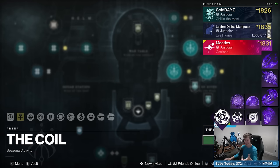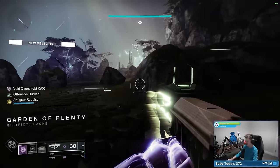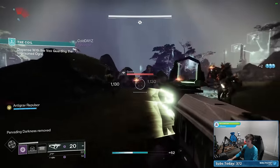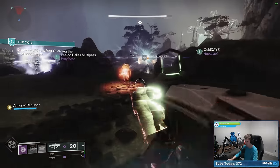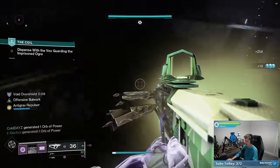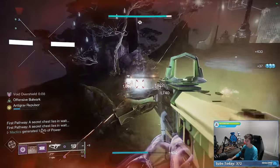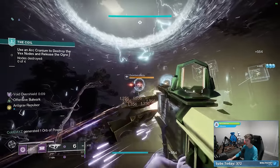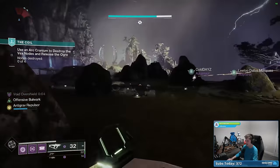With the build together we hop into the Coil to test it out. Step one with Manticore: deal damage while grounded to build up the anti-grav repulsor meter. You can see the anti-grav repulsor buff on the left side of the screen and also under the reticle as a small bar. It drains 1% per hit on enemies while airborne. Once you come back on the ground, you fry enemies again to refill the anti-grav repulsor back up.